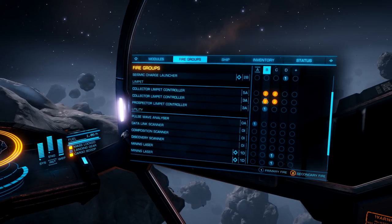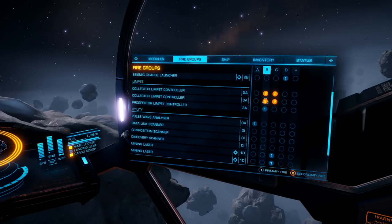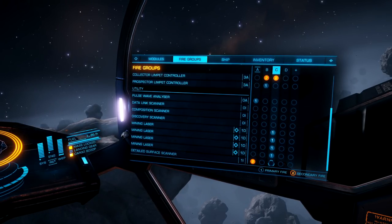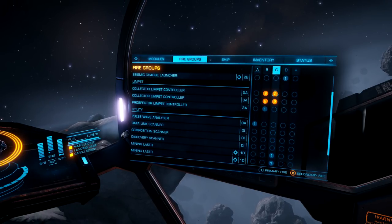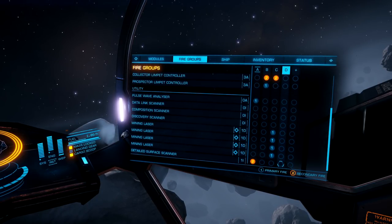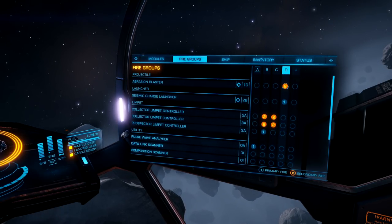On the first fire group, we have the Pulse Wave Analyzer on 1. Second group: Prospector on 1, Collector Limpets on 2. Fire group 3: all Mining Lasers on 1, Collector Limpets on 2. The final fire group: Seismic Charge Launcher on 1, abrasion blaster on 2.